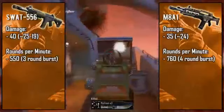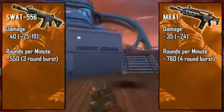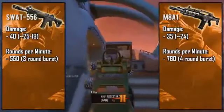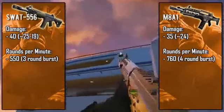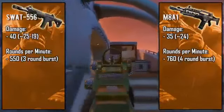Moving on to rate of fire: the SWAT is considerably lower at 550 rounds per minute compared to the M8A1 at about 760 rounds per minute. The difference in RPMs comes down to two things: one, the burst difference — the M8A1 fires four-bullet bursts while the SWAT shoots three — and two, the burst delay, which is the time between bursts. The SWAT fires somewhat like the M16s from the past, while the M8 is a lot easier to spam, sort of like the Chicom but not quite as fast.